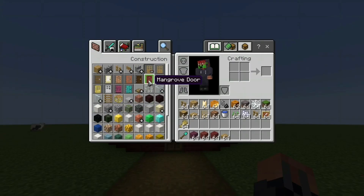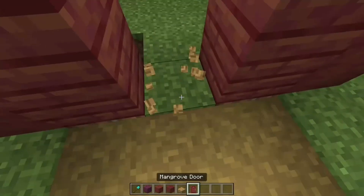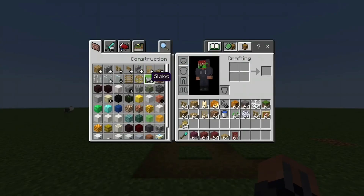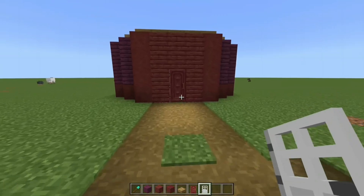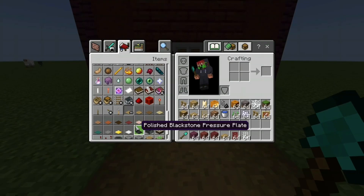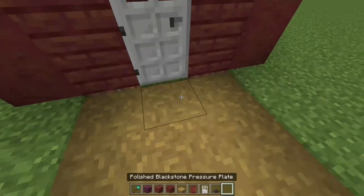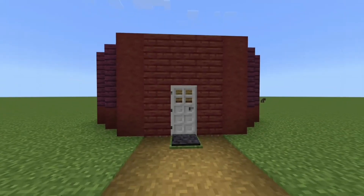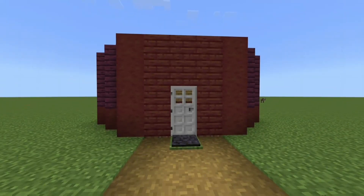Now what you're going to want to do is replace that oak door with a mangrove door. Actually, instead of a mangrove door, you know what would be even better? An iron door. Use pressure plates — black pressure plates, especially the black ones. That is already more of a Halloween-themed kind of house.